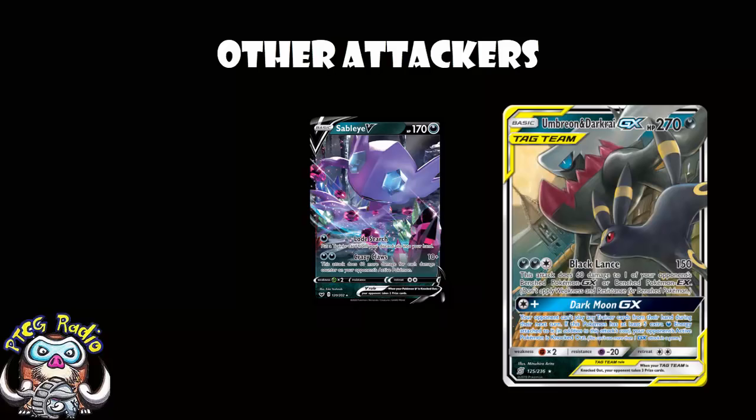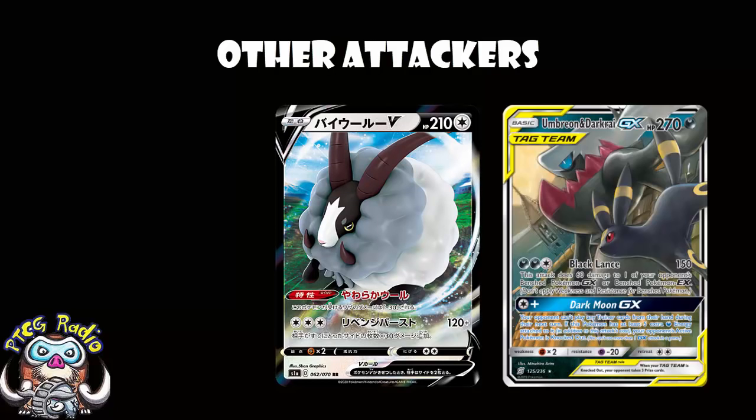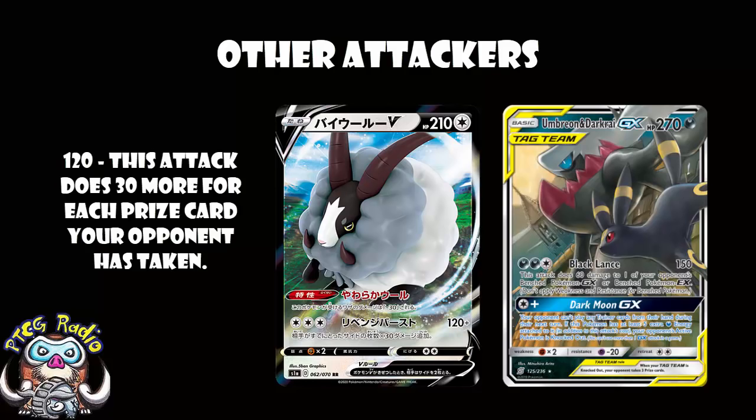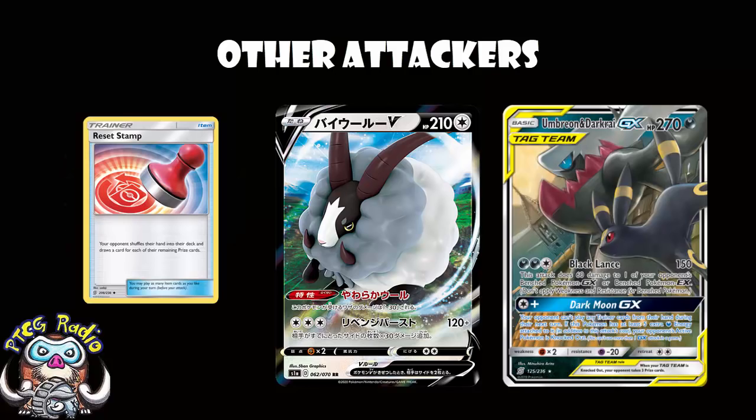We do also see Dubwool V coming around, and this is one of the new cards from Rebel Clash which we don't have at the moment, but we will have when Rebel Clash comes out. Dubwool V has an ability to reduce damage done to it by thirty — that's fine. But it does 120 damage base, plus thirty more for each prize card your opponent has already taken. So if your opponent's taken five prize cards, you're hitting 270 damage. That'll KO most relevant tag teams, and if you can combine that with something like a Reset Stamp, you are in an absolutely beautiful situation. So that's kind of your revenge attacker. In terms of attackers, that's about it.